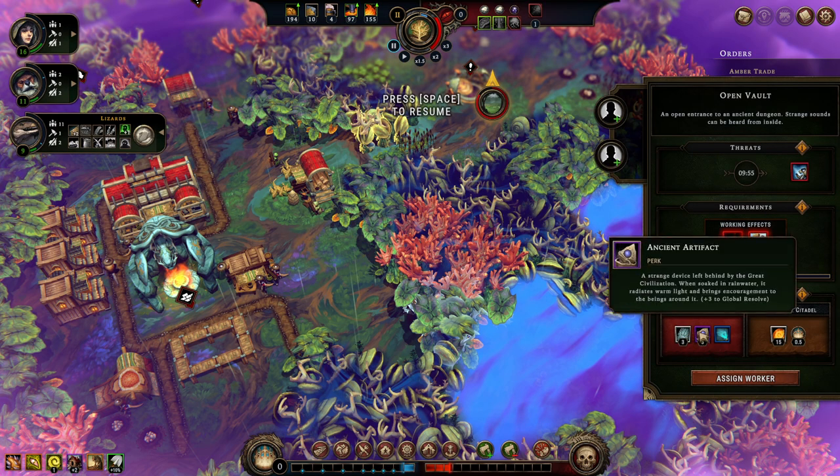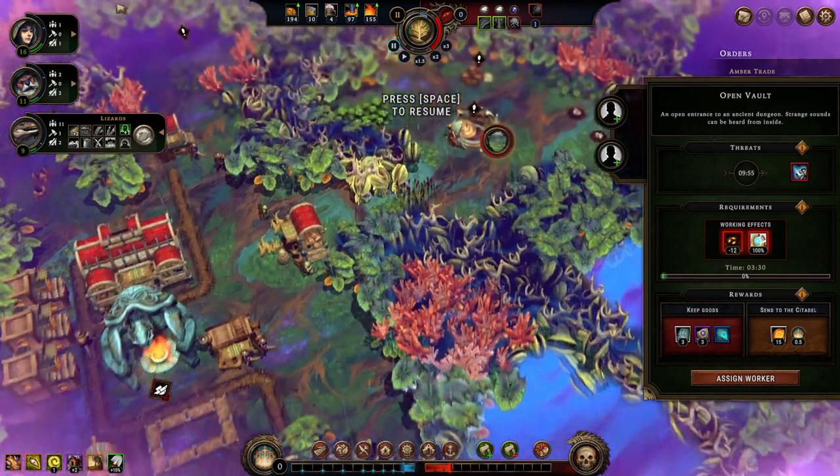What we get here: 3 incense for every 10 roots produced, and an ancient tablet — a chest of ancient tablets. And we'll get plus 3 to global resolve, or we can send it back. I'll definitely keep this.